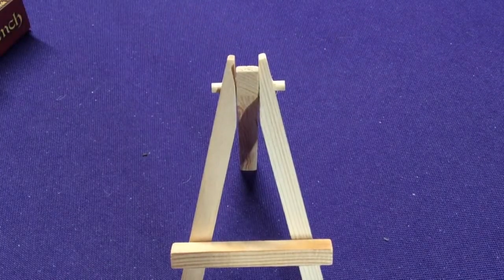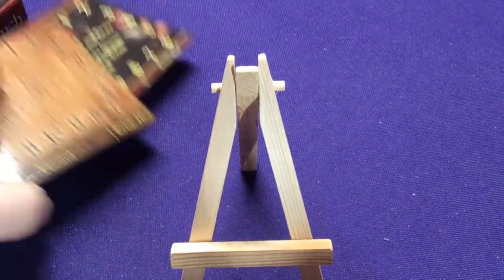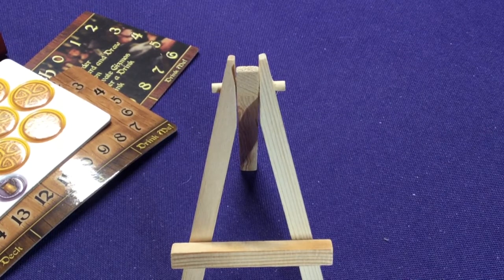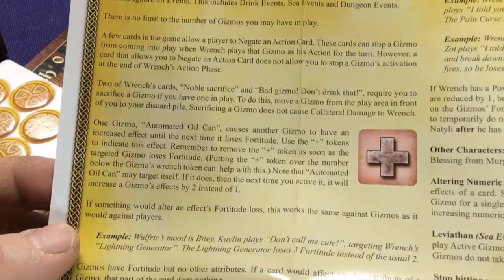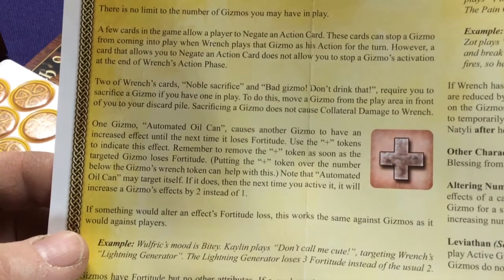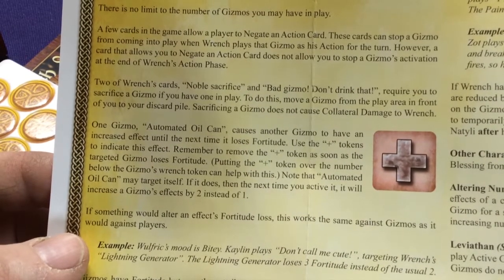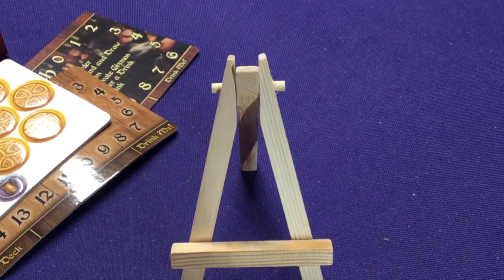So that was gizmos. You use these wrenches to keep track of those, and then you have these plus markers. The plus markers are for cards like Automated Oil Can. Automated Oil Can causes another gizmo to have an increased effect until the next time it loses fortitude. Use the plus token to indicate this effect. Remember to remove the plus token as soon as it loses fortitude. Putting the plus token over that number below the gizmo's wrench token can help with this. Note: the Automated Oil Can may target itself. If it does, the next time you activate it, it will instead increase its effect by two instead of one.